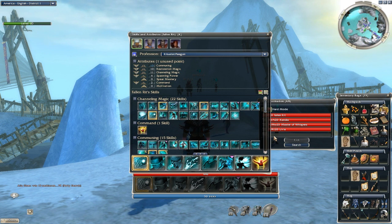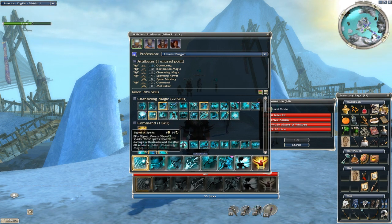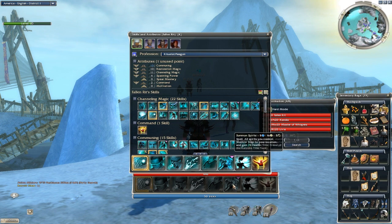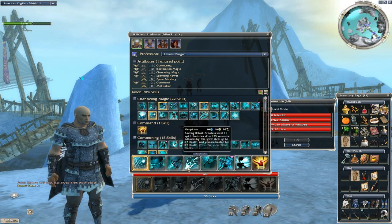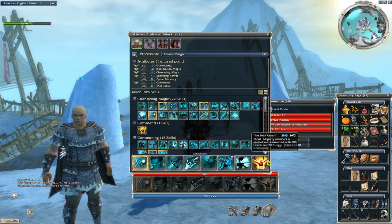The first person has to be a Rit. Because the objective is two Rits, two Necros. You're gonna run a Signet of Spirits bar — basically the Signet of Spirits farm, the Summon Spirits, and a Res. I like We Shall Return because it Reses the entire party. The skills are Signet of Spirits, Shadow Song, Blood Song, Vampirism, Pain, Painful Bond, then Summon Spirits and a Res of your choice — I like We Shall Return.